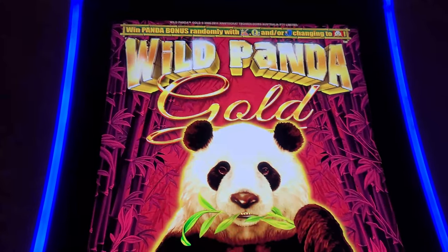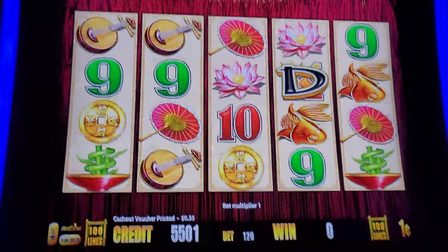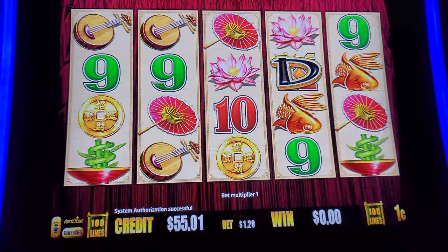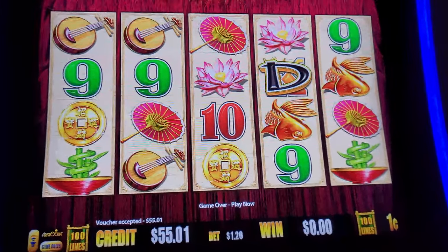Alright guys, we're gonna try something I don't normally do — Wild Panda Gold. Got 55 bucks in, we will put 20 in here. So 35 for our cash out or 75. Start with a 60-cent spin.